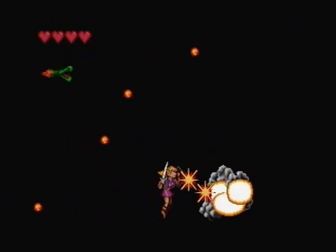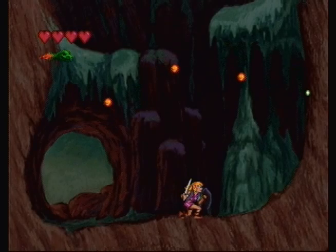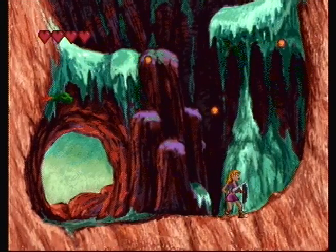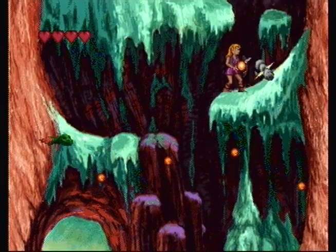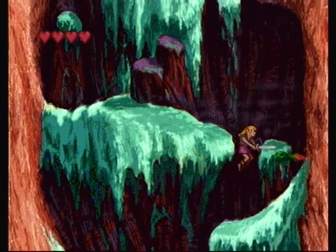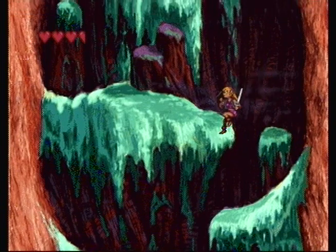There is also one more new enemy in this cave: Gleok heads. Gleok heads were in the original Legend of Zelda during the boss battle with Gleok — they floated around the room and shot fireballs at you. That's basically the exact same thing they do here in the Wand of Gamelon, except they only appear on the sides of walls and move in up and down patterns. You could defeat them, though some are out of range, so you can just avoid them.